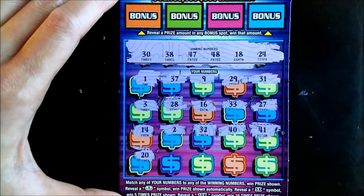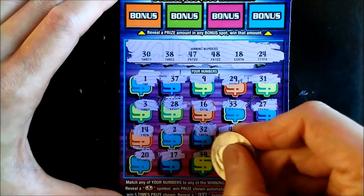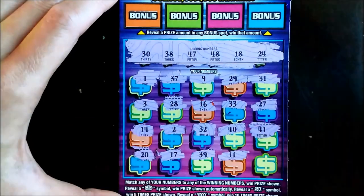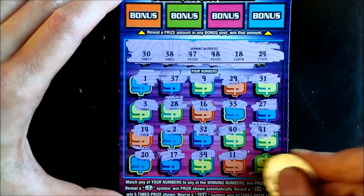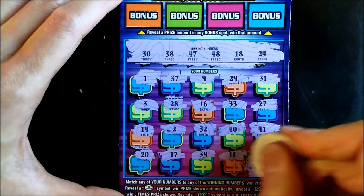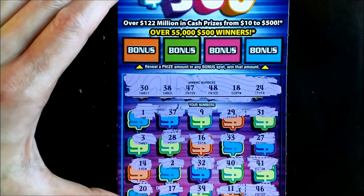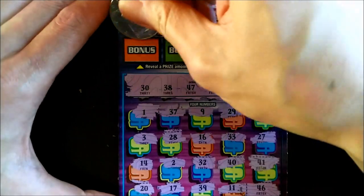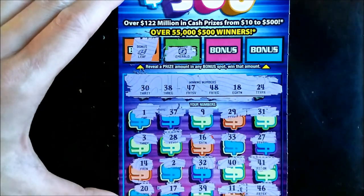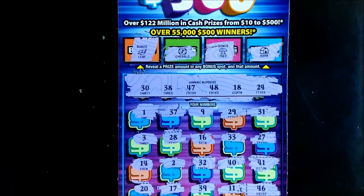41, 20, 17. We're down to our last 3 here: 39 and 11. Down to our last for 10 bucks — can we get 10 bucks? 46. No matches there. Let's see if we can get a bonus match. Emerald. Nothing on this ticket.